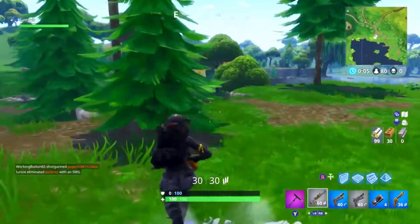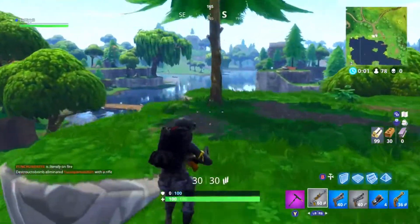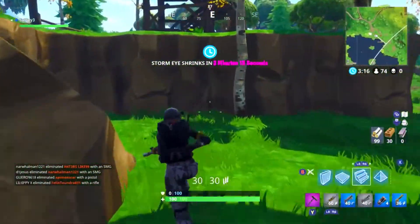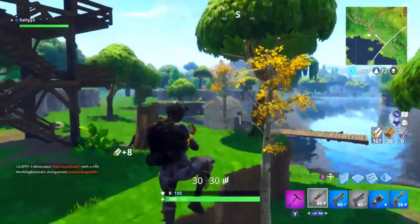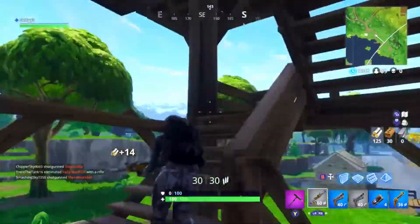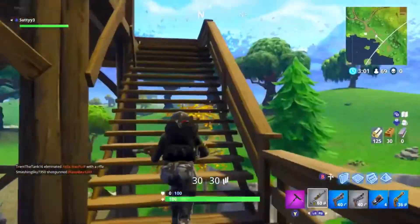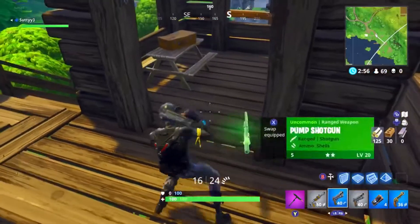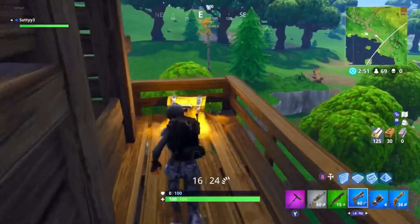For our first tip, we have a tip that will get you more materials a lot quicker than farming trees. Basically, all you need to do is while you're looting a house, just break all the wooden furniture in the house while you're looting. This adds almost zero seconds to your looting time and it gives you more materials. Each house can actually give you up to a hundred or even more materials. This is a great way to get materials early game and throughout the entire game. Whether you land Retail Row, Pleasant Park, Tilted Towers, or anywhere else, just break the furniture in the houses and you'll get so much material.